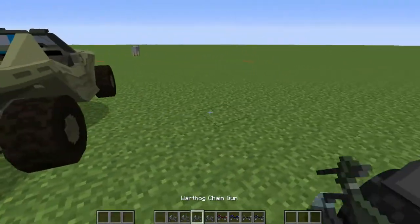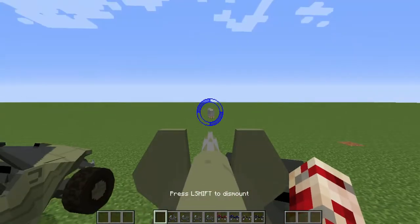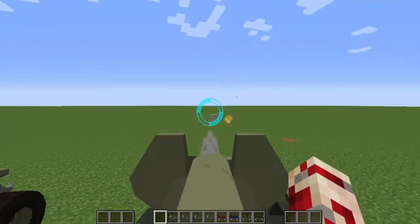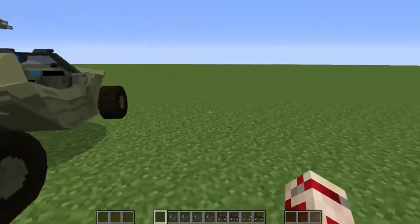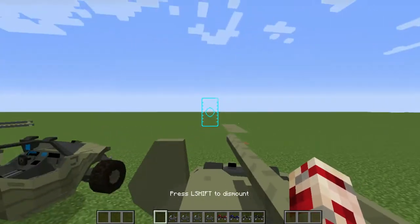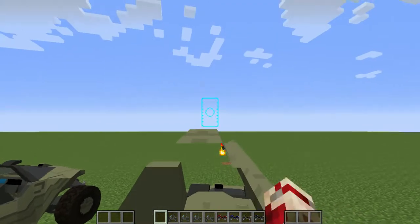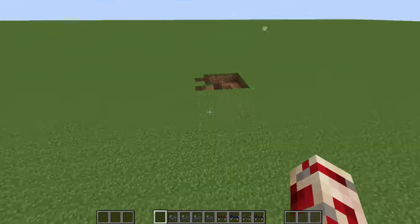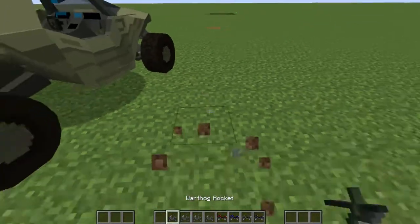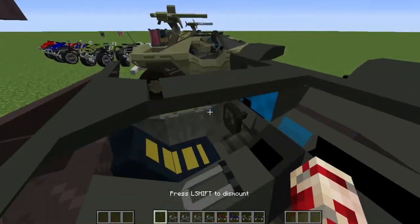And then these are the warthogs. This one doesn't have any guns at all, so it's just really just a car. Then this one has a chain gun — you just left-click and it fires like a machine gun. And the Gauss, I think, is a missile launcher — yep, it just launches missiles and creates a decent-sized explosion, a little bit less than a TNT explosion. And then the warthog rocket obviously has a rocket launcher as its gun.